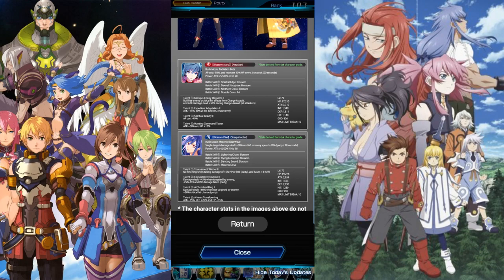Stats are around 17,000 HP — pretty normal — and once you get all party buffs you'll be above 20K anyway. Attack is 3700, pretty decent, and defense 1800, also pretty decent. Talent one, Glorious Cherry Blossoms 2, nullifies enemies' critical hit effects from charge assault and gives attack damage dealt plus 50 during charge assault for all attackers — definitely beneficial to run more than one attacker. Talent two, Expedient Adaption 2, attack plus 15 percent at 30 hits and 30 percent at 50 and 100 hits. Talent three, Spiritual Beauty 2, AP cost minus 40 percent. Talent four, Hunting Command Tower, attack plus 30 percent and HP plus 10 percent. Overall a great unit.